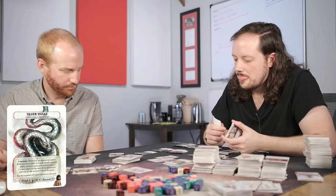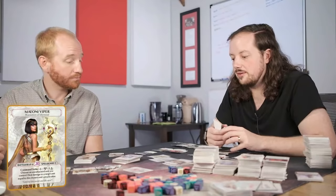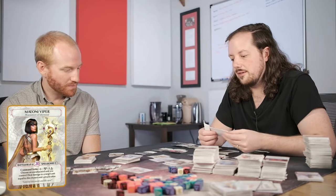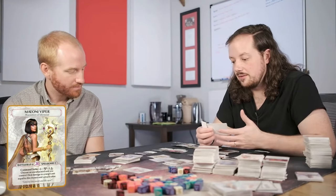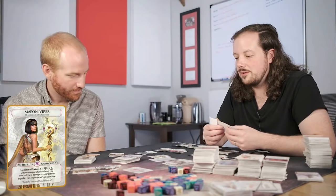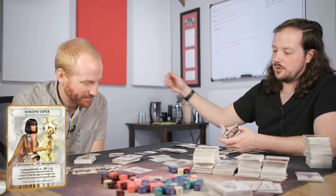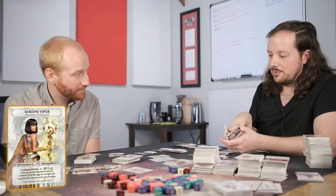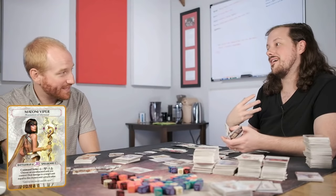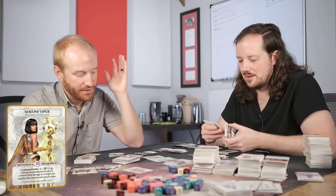Reborn Mayoni: health goes down to 20, battlefield goes up to 4, spell board goes up to 5. Instead of the old strike action, she has Command Strike — a side action. Exhaust and two basics: choose an unexhausted unit you control, deal damage to a target unit equal to that unit's attack value. So instead of plus 2, you can just strike with one of your units without exhausting them.